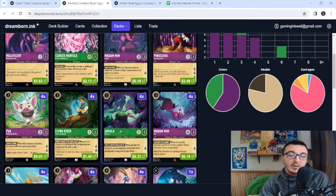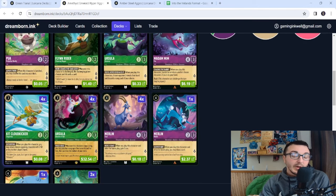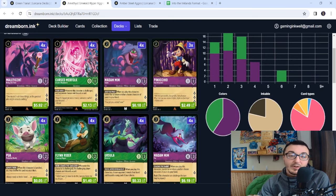Ursula helps you take out songs. Madam Mim Fox provides a sneaky bounce-rush. Kit Cloud Kicker helps bounce your opponent's cards to protect your questers and make them recast. Ursula Deceiver of All also made her way into this deck — you can absolutely cut her to drop the deck to possibly under a hundred dollars. However, if you have her, drawing four is too broken not to play.